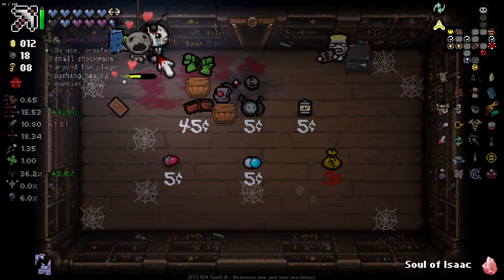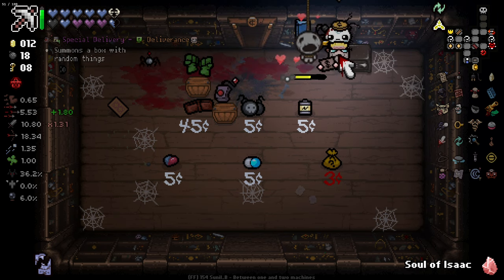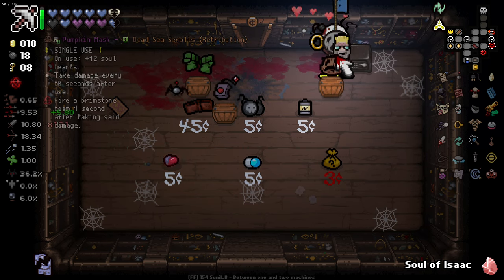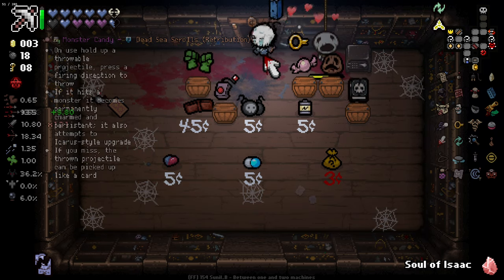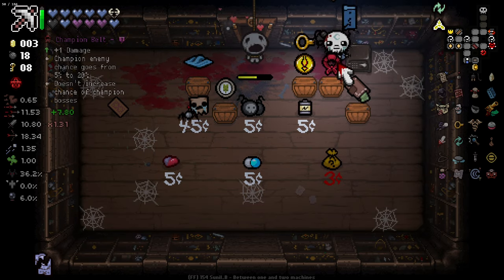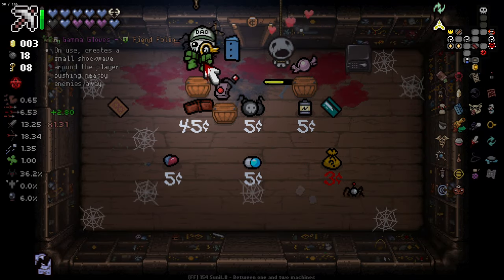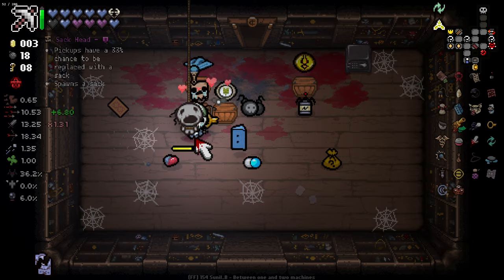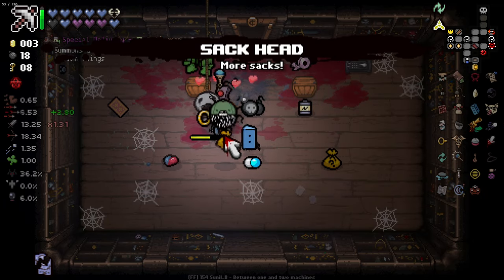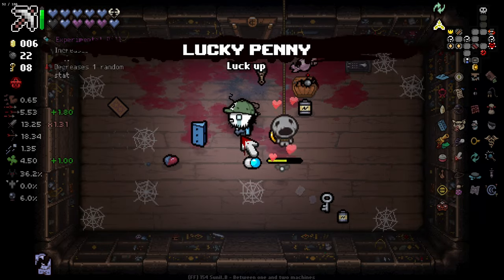I guess I could Soul of Isaac these items — I'm gonna spawn a bunch of items from this guy and Soul of Isaac them all, see what I get. It'll just be more actives, but let's give it a go. We did get this, which is nice, and we also got the Wallet, which is pretty good. I'll take the Sakera, I guess. Kind of ruined the shop there, I didn't even realize. Sadly, we didn't get our mapping item we were looking for.